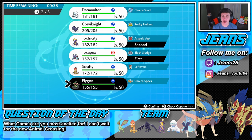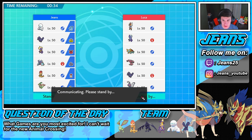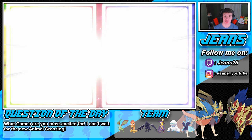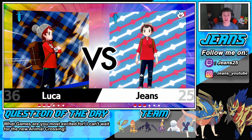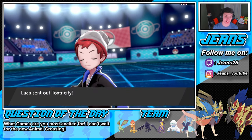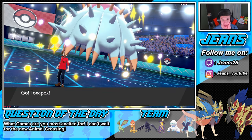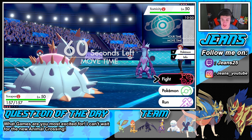We lead Toxapex, bring Toxtricity, and Flygon in the back end. I think he's going to lead his Toxtricity or Runerigus. If he leads Toxtricity we'll swap to Flygon — electric moves won't affect us since we're part Ground-type. That's the best part about Flygon. And there it is — his Toxtricity comes out. Does he see us swapping? I think he goes for an electric move.